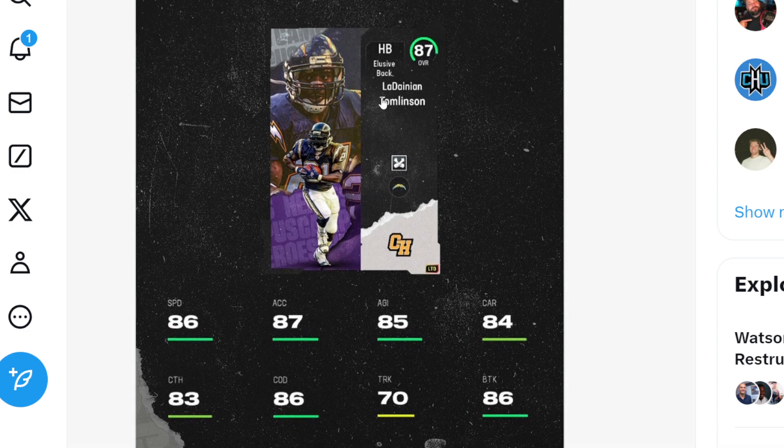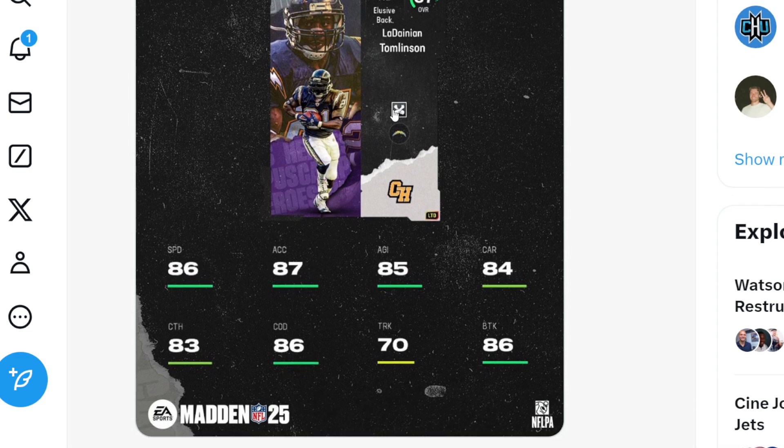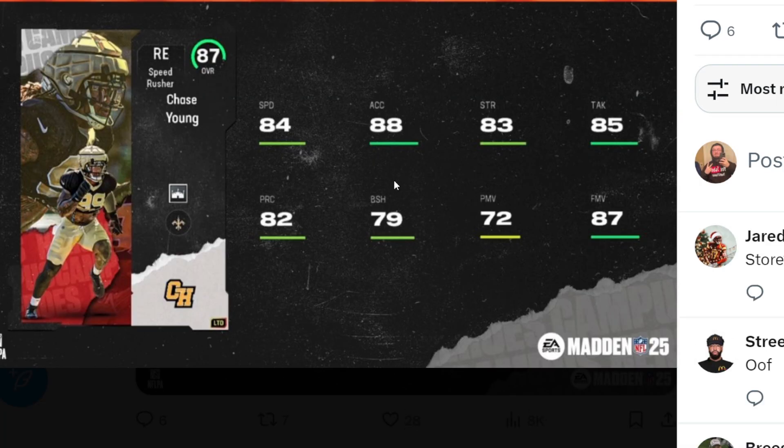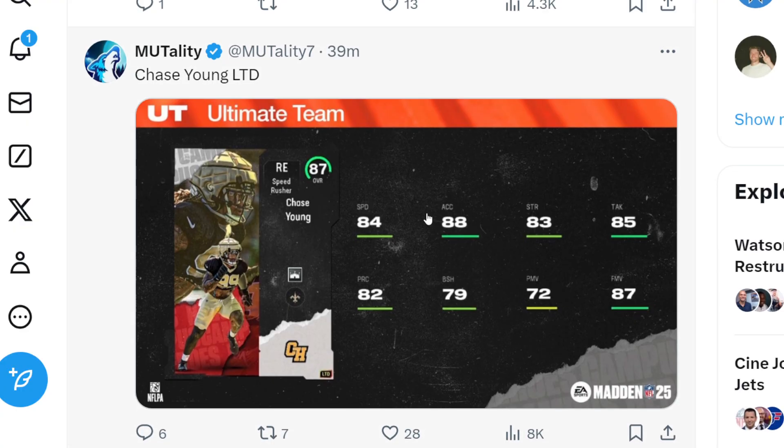We have LT, which we looked at last night as well. And then we have our limited time Chase Young — 84 speed, 88 acceleration, 83 strength, 85 tackle, 82 playback, 79 block shed, 72 power move, and 87 finesse move.